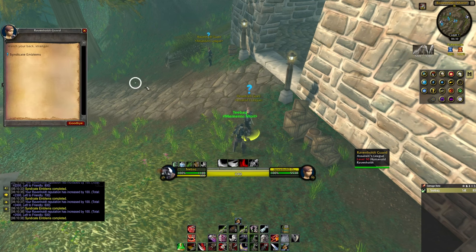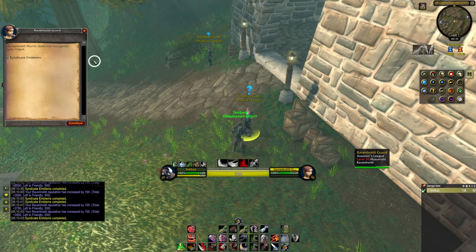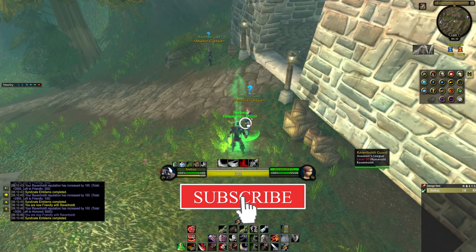When you have the Syndicate Emblems needed, talk to the guards and turn them in. That's how you get from neutral to friendly with Ravenhold in Season of Discovery. Like and subscribe. Bye!